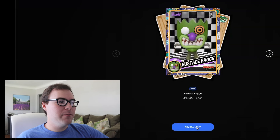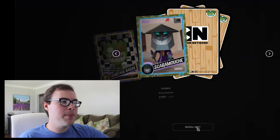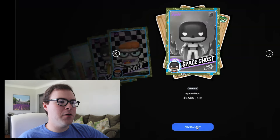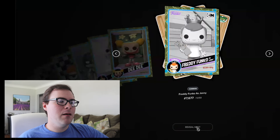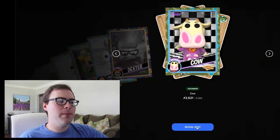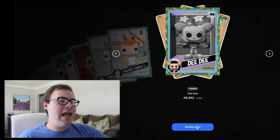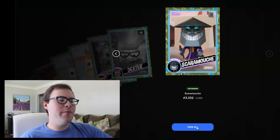We got a rare Eustace Bag, an uncommon Scaramouche — I remember this pop from San Diego Comic-Con, maybe it was FunCon — an uncommon Robodexo 2000, an uncommon Space Ghost, an uncommon Dexter, a common Space Ghost, a common Chicken from Cow and Chicken, a common Dee Dee, a common Freddy Funko as Johnny, a rare Dexter, an uncommon Cow, a common Courage, a common Freddy Funko as Johnny, an uncommon Freddy Funko as Johnny, a common Dee Dee, a common Dexter, and the last card is an uncommon Scaramouche.